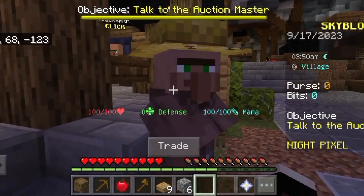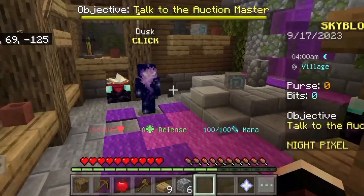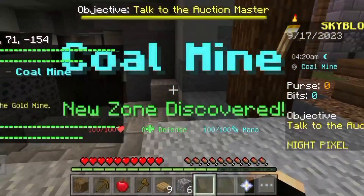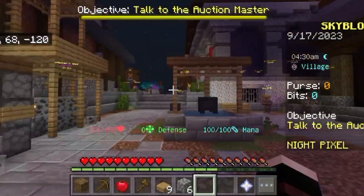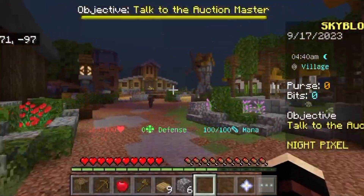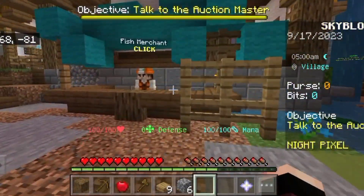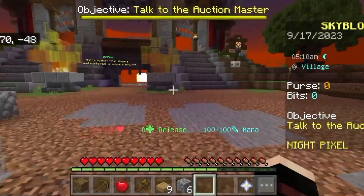Here you will see the reinforcement area. Here you will see weapons, here you will see mine, and you will see the farm. So farm — I will show you the farm. This is the farm, here you will see it.